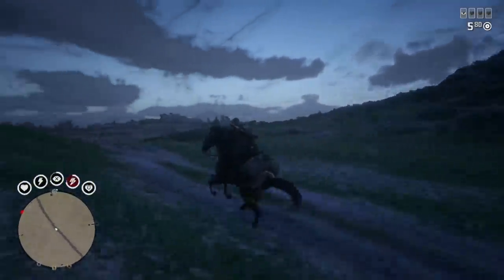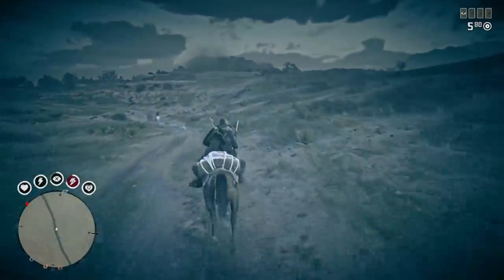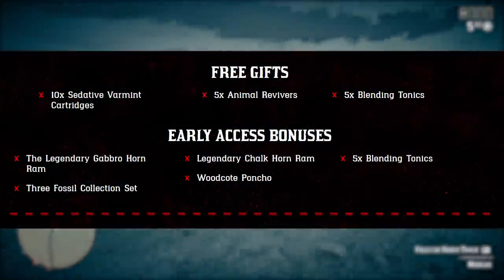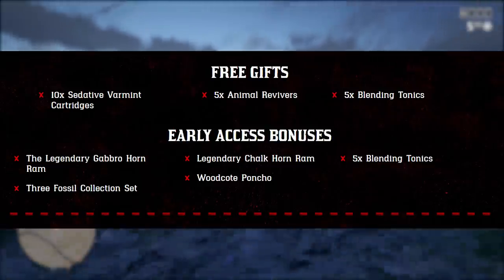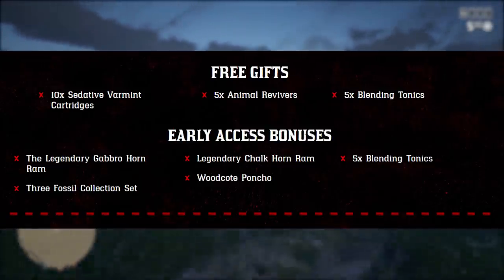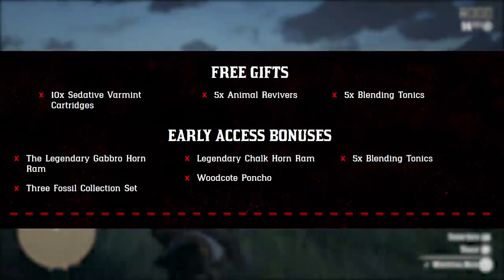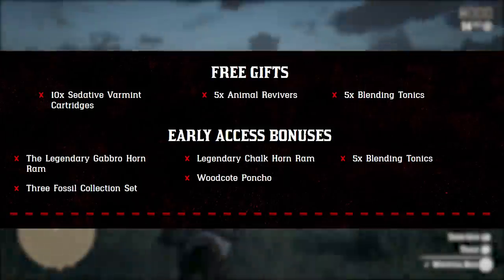We also have some other free gifts from Rockstar to celebrate the launch of this new DLC update: 10 sedative varmint cartridges, 5 animal revivers, and 5 blending tonics. We also have PS4 early access bonuses like the legendary gabbro horn ram, 3 fossil collection set, legendary chalk horn ram, wood coat poncho, and 5 blending tonics.